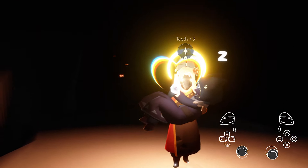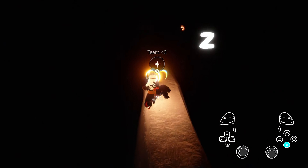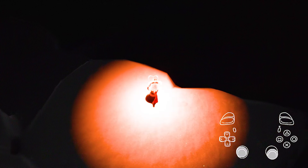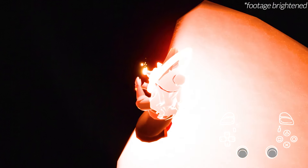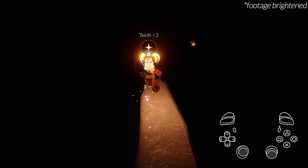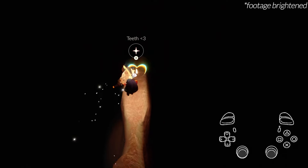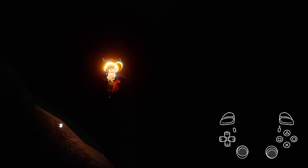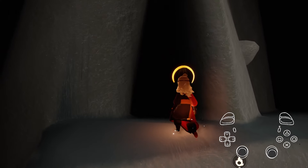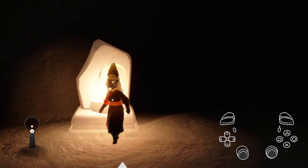Next, hop down onto this wall — it might be a little hard to see, so take out your candle to spot it. Don't hop down onto the wrong one; the right one is just further down. They're easy to mix up, so just be wary. You can keep following the wall until the path stops right about here, then drop down onto the left and follow the steps into the door.